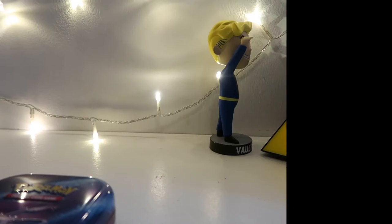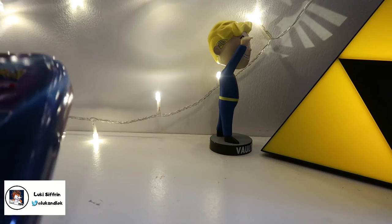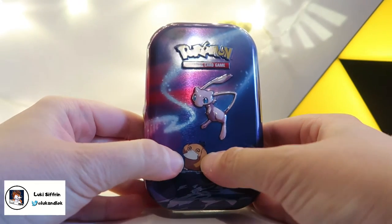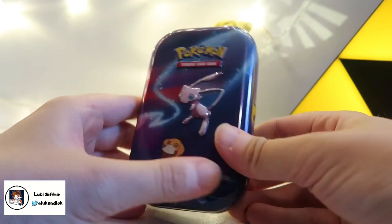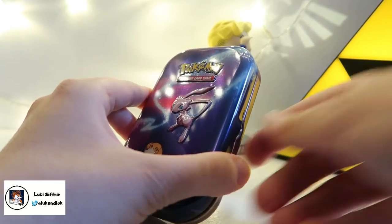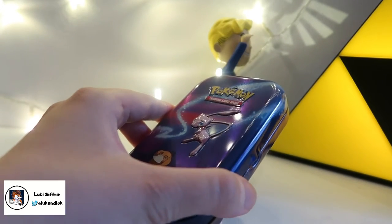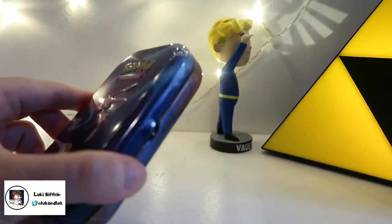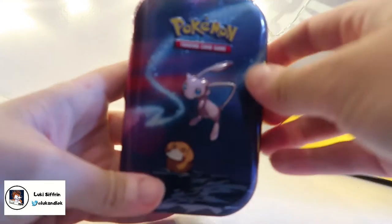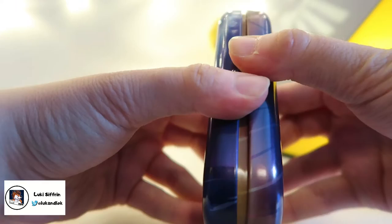Hello, it's Loki here again with another video, and this time we're opening another Pokemon trading card game tin. It's Mew and a Psyduck, and he's got a little headache. Poor Psyduck. So, we know what's in these tins. We've opened a Squirtle Turtle one before — you can remember the one. Now we're going to open one which looks exactly like this. So let's get right on into it!